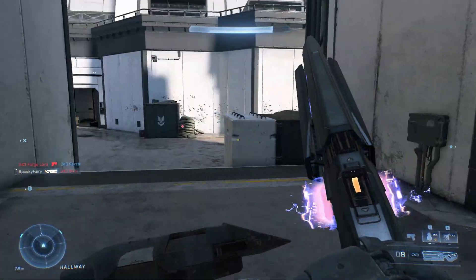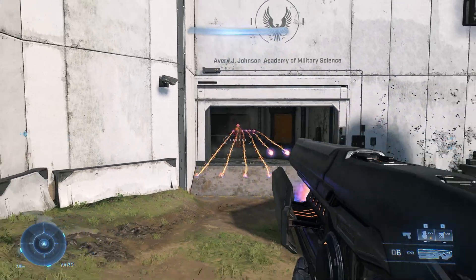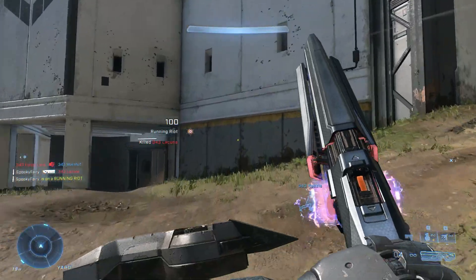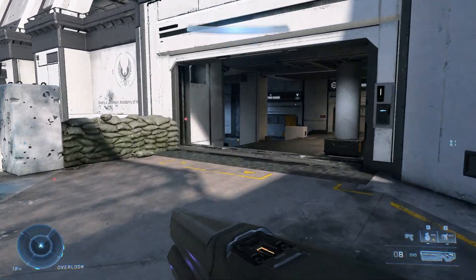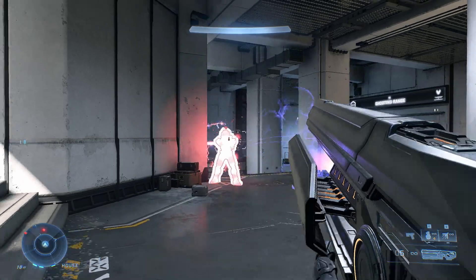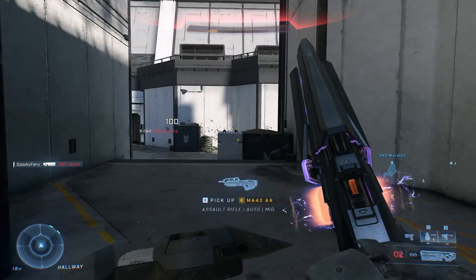Some players just run and shoot, while others might try to close on you by jumping up. If somebody rushes at you jumping — for example using a grappling shot — they're in the air and it's very hard to land one shot while they're moving. But with this weapon you have a chance to put lots of bullets into them because you release many bullets vertically.